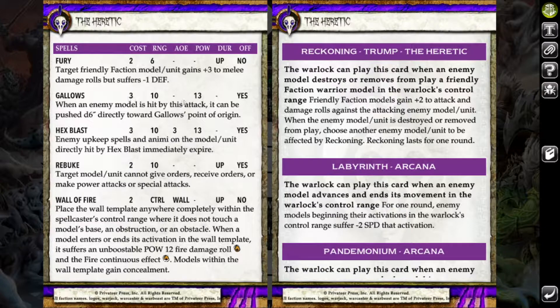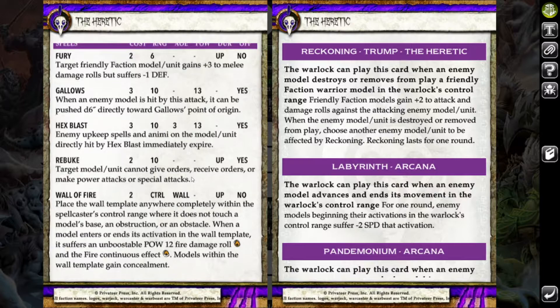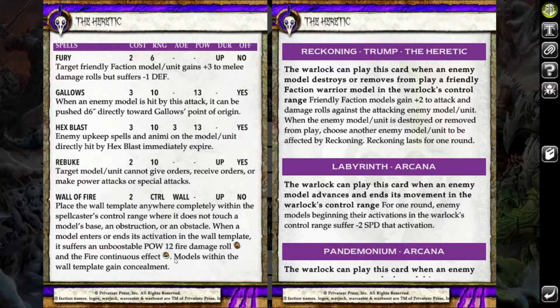For his spell list, the Heretic is really good at damage buffing. He's got Fury which gives plus three to melee damage rolls but the model gets minus one defense. He's got Gauls as a situational threat extension. He's got Hex Blast to remove upkeep and Animae. Then he's got Rebuke, which can be really nice in Brawl Machine to prevent key models from giving or receiving orders. He's also got Wall of Fire for infantry control — single wounds have trouble moving through it. His feat is Reckoning, giving army-wide prey against a model when they kill a friendly warrior model in the Bulldog's control range, and when that model dies, prey swaps to the next target.